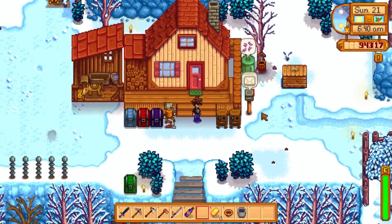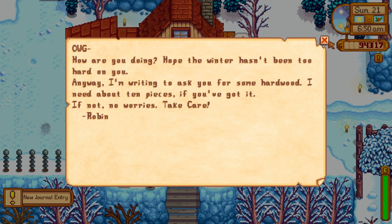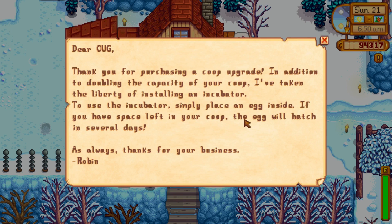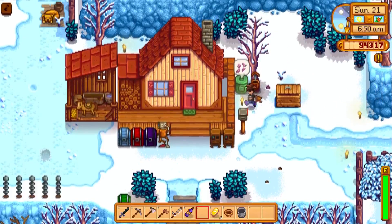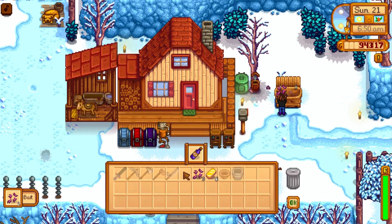How are you doing? Hope the winter hasn't been too hard on you. I'm going to ask you for some hardwood — you need about 10 pieces if you've got it, if not no worries. I will do that quest. You're pushing the coop upgrade — in addition to doubling the size of your coop, it also installs an incubator. To use the incubator, simply place an egg inside; if you have space in your coop, the egg will hatch in several days.